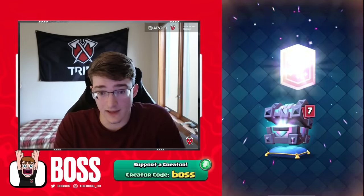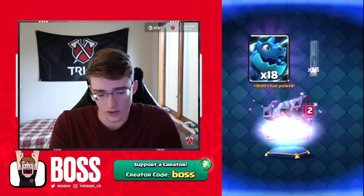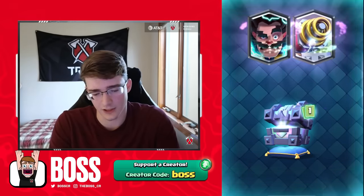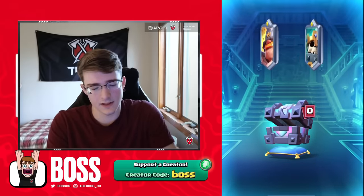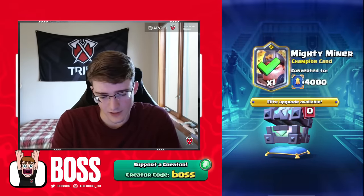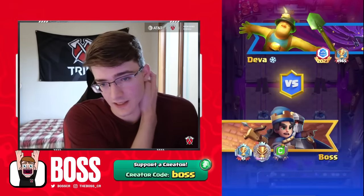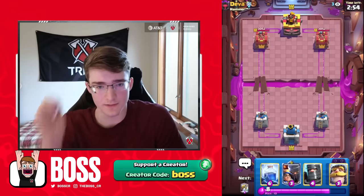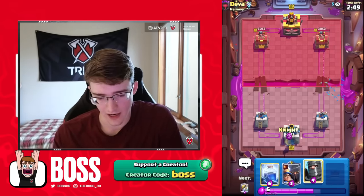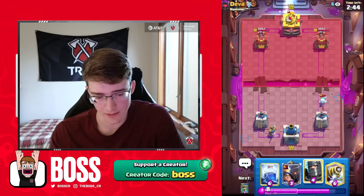Deva — this guy's got a top 1000 ladder finish. Good luck sir. Let's go for our Knight in the back immediately as our first play — he's going to have an Ice Spirit, so it's probably going to be Hog or Minor. Just two more wins to go to complete the 20 win challenge!